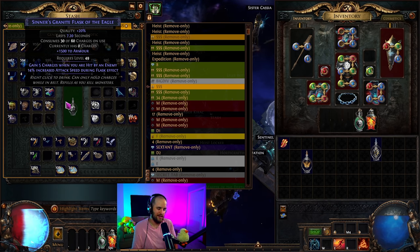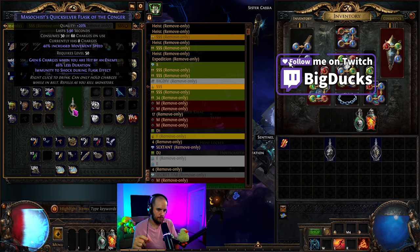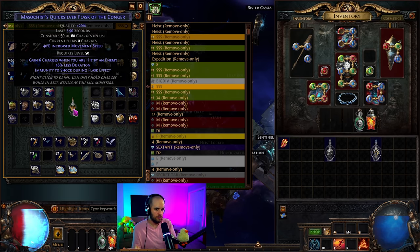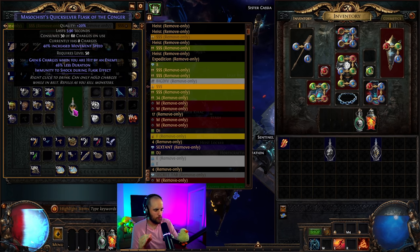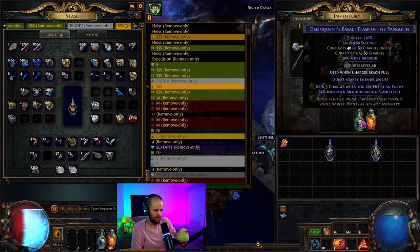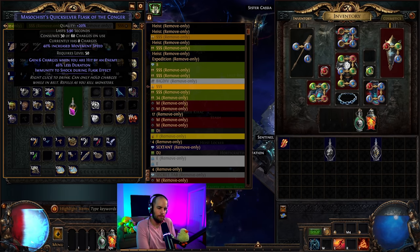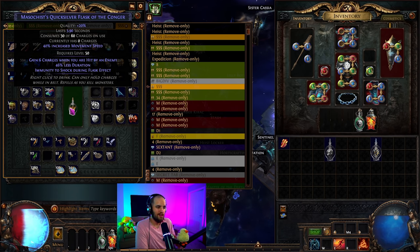We got five charges when hit by an enemy as well as attack speed — attack speed wouldn't be particularly good for this build, but we got a good set of mods. Moving to the next flask, same thing: quality it up. Here's a good example — we got gain six charges when hit by an enemy and immunity to shock. This is a good set of mods if you need immunity to shock. However, quicksilver flasks don't last that long — only 3.9 seconds. If you desperately need shock immunity you could leave it, but I personally would not. Those alternate flasks like basalt last much longer, so put ailment immunity mods on flasks with a naturally longer duration.